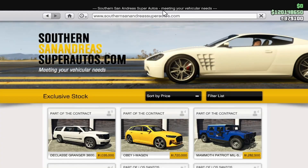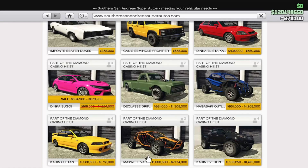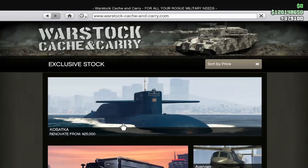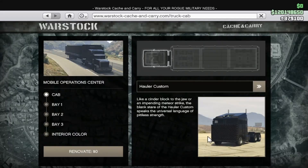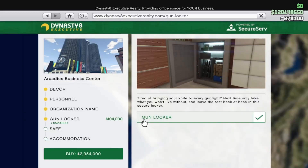In Southern San Andreas, the Penumbra FF is 40% off this week and the Sugoi is 45% off. Over at Warstock, your MOC is 30% off plus renovations. That does it for vehicle discounts this week.